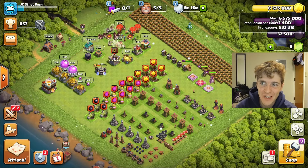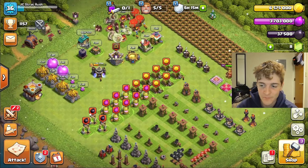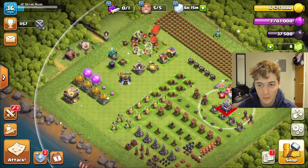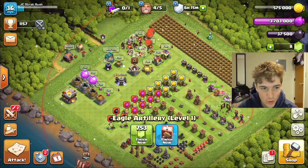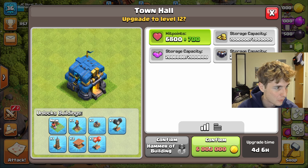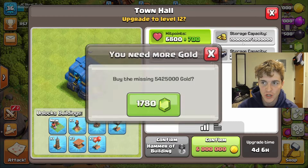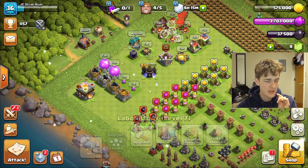It took me a while but I finally filled up my storages, which means we can finally place our Eagle Artillery — the best defense we have unlocked right now in the game. That more importantly allows us to go over and upgrade our Town Hall. If I click continue here, that's going to cost a boatload of gems that I do not have yet.